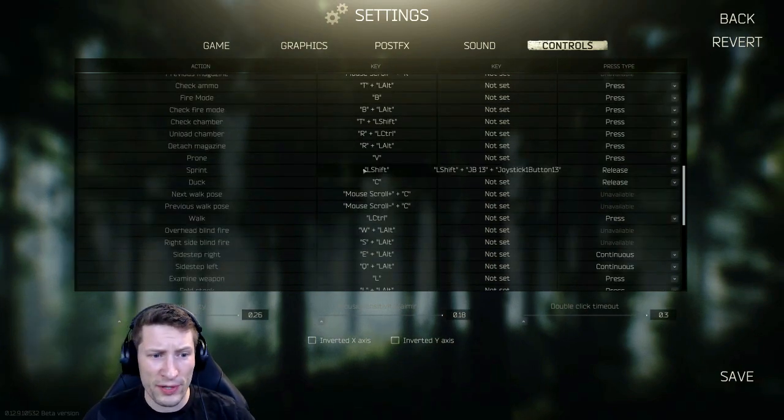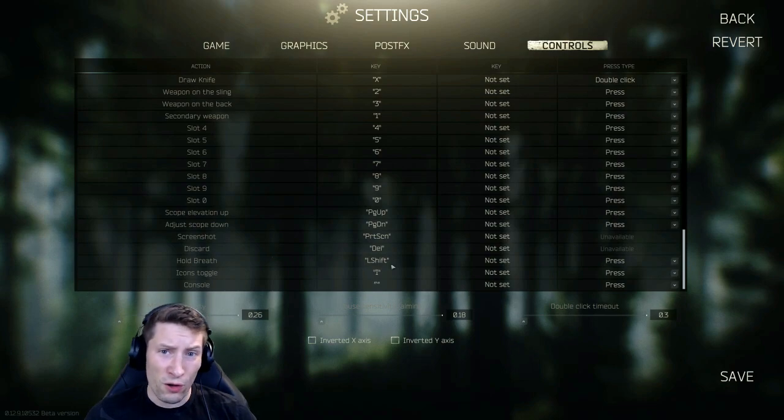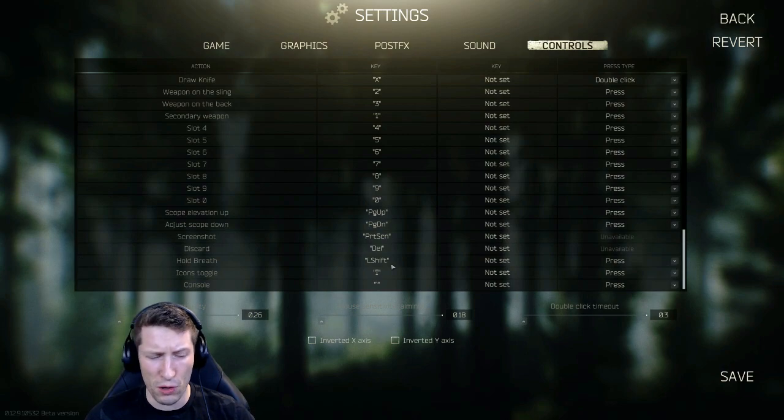The first thing we want to do: if we look at our sprint key, it's Left Shift, which is great — that's what it is in every game. But if we look at our hold breath key, it's by default Left Alt, and that just feels absolutely terrible in a gunfight. It's really hard to break a multi-decade habit of holding Left Shift to hold breath, so we want to switch that up.